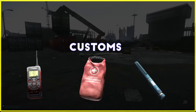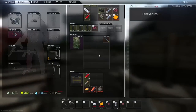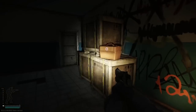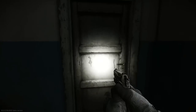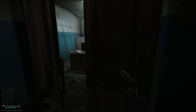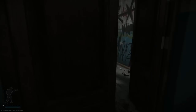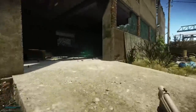Next up we have Customs, which you will end up on in the early wipe whether you like it or not to complete some quests. Conveniently, you can get a lot of quest items by playing Customs as well. The first spot you want to check is the crack house, which is maybe the best spot on the map to check early on when you don't have any dorms keys. In here you can find med crates, loose spawns for tons of meds, ammo, and food, and in the library you can even get lucky and snag yourself an intelligence folder to build up your intel center later on. This spot is very contested though, so get in and out quickly.